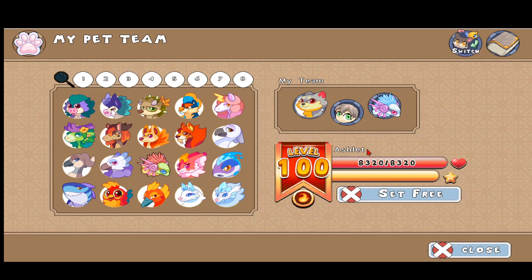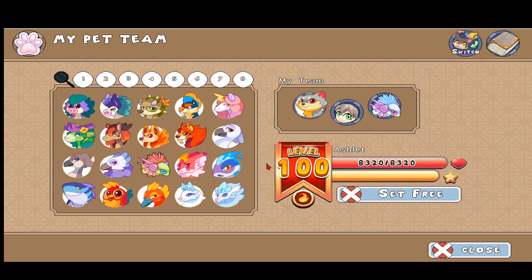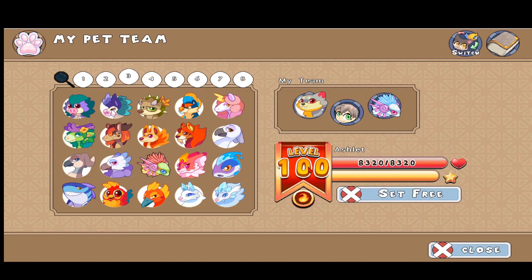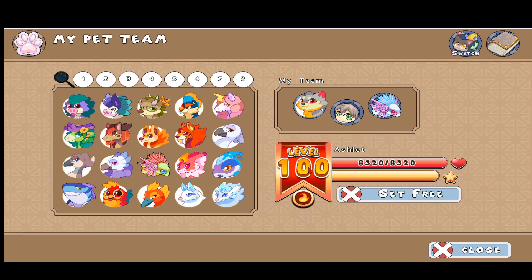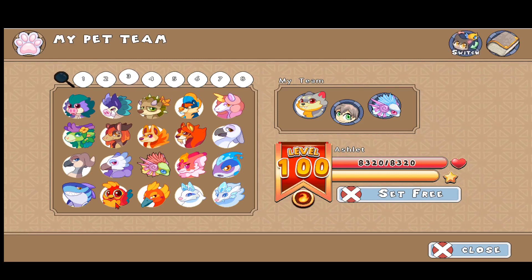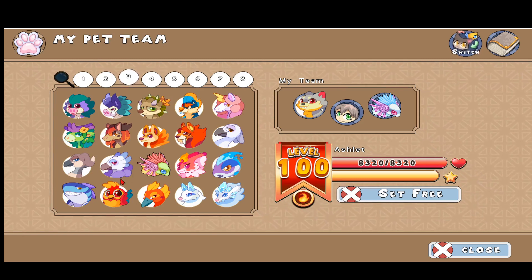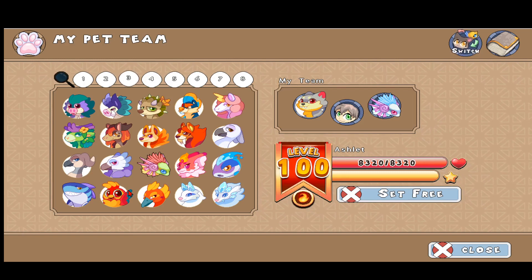Now the Ashlet — the Ashlet has eight thousand three hundred and twenty health at level 100. I'm gonna make a video on how to get it really soon, so be sure to check that out when I post it. Don't forget to hit subscribe, the like button, and the notification bell so you never miss out on the awesome videos I make — including the Ashlet video. The Ashlet looks like this cute little creature with small brown, very trusting amber eyes.